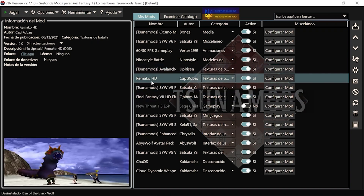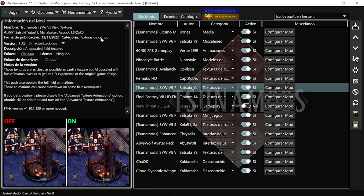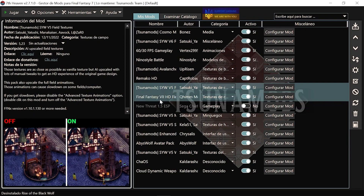Remako: esto es un upgrade a 4K de las texturas de batalla. Lo podéis cambiar o no cambiar, a gusto vuestro. Luego tenemos el mod de texturas de campo. Lo de Satsuki lo que hace es que coge las Vanilla y las mejora, no las rehace. Entonces es como jugar al juego casi original pero mejorado.